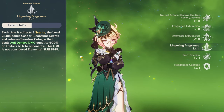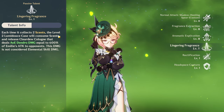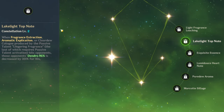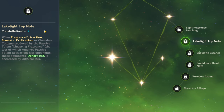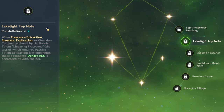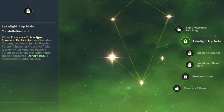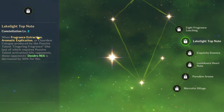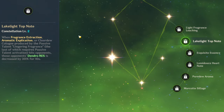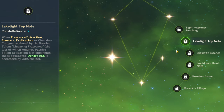It combos really well — this is just going to be doing big damage: big AoE dendro damage burst, which is honestly one of the most broken things I've ever seen in my life. C1 is really good. C2: when fragrance extraction, aromatic explication, or Clear Dew Cologne produced by the passive talent Lingering Fragrance hits an opponent, those opponents' dendro resistance is decreased by 30% for 10 seconds. Broken. 30% dendro res decrease — that's all I gotta say.